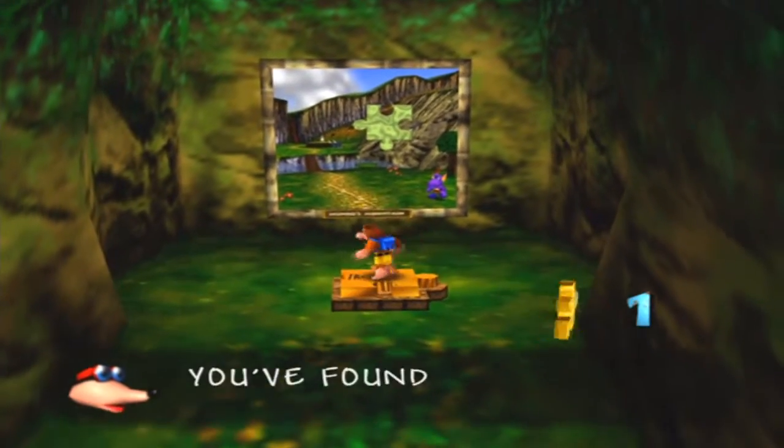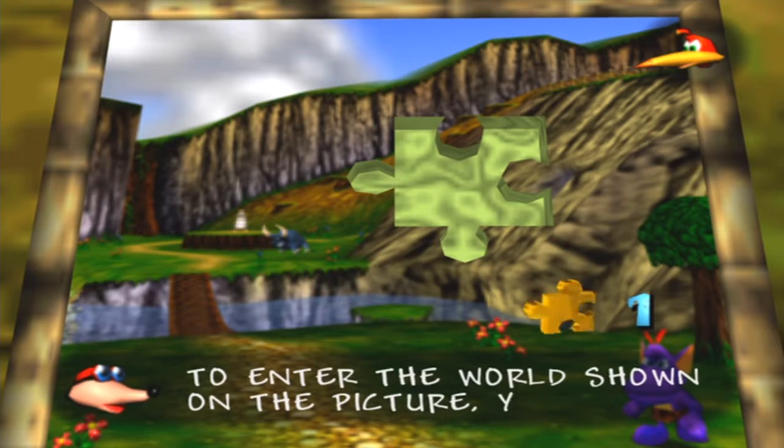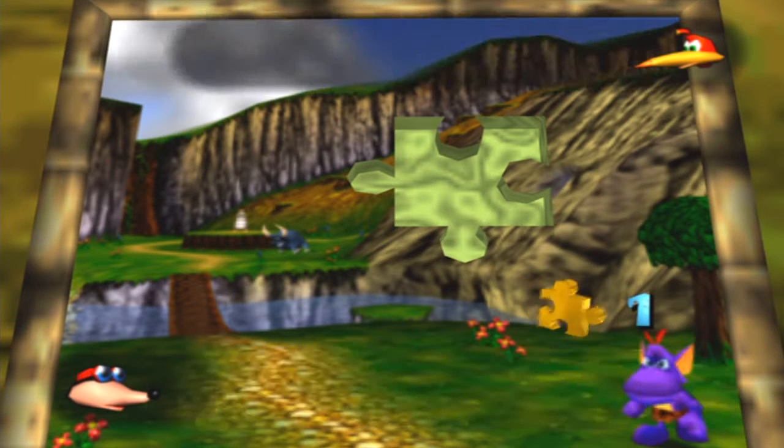Jump on this! Woo! Just shut up, Bottles. 'To enter the world shown in this picture, you must find the missing spaces with the jigsaw pieces.'